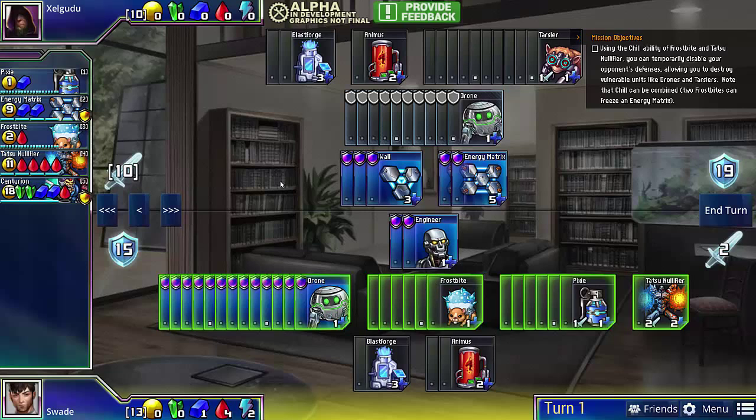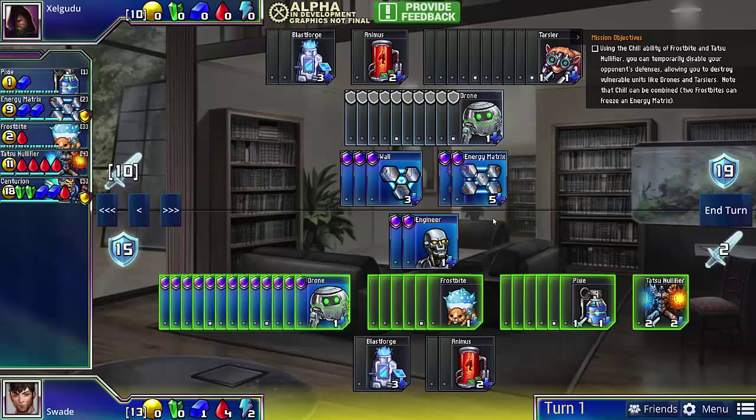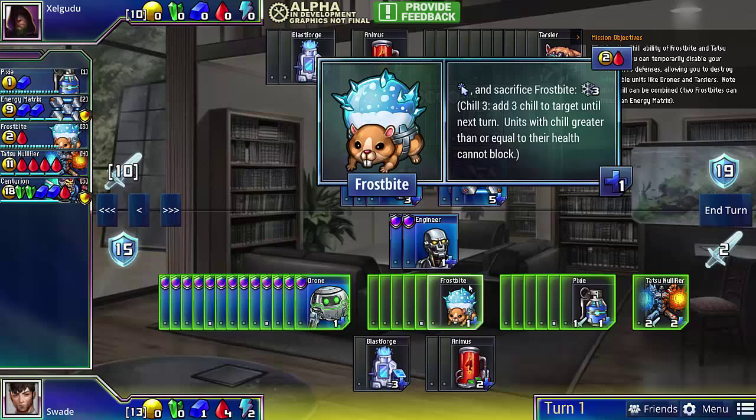The focus of this mission is going to be on Chill. Chill is a new mechanic which allows you to temporarily disable your opponent's defense, as long as you chill for more than the total HP of the defender. To accomplish that, we have Frostbite and Tatsu Nullifier. Frostbite is a unit that chills for 3 when you sacrifice it, so it's a one-time use unit, sort of like Pixie.